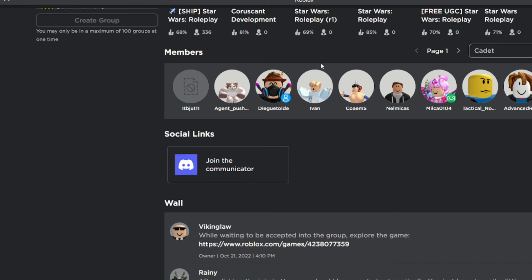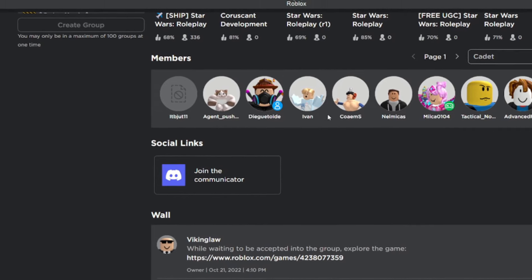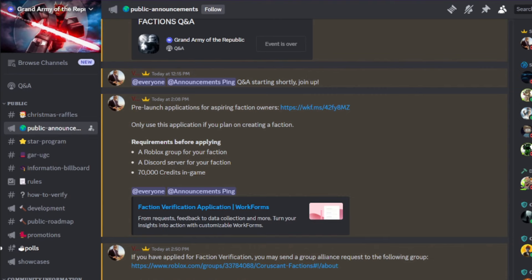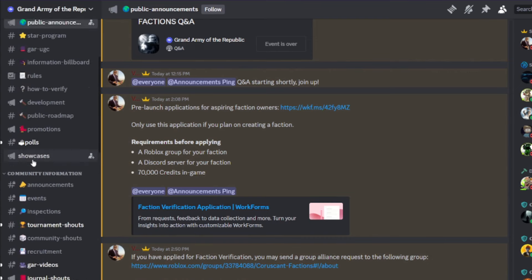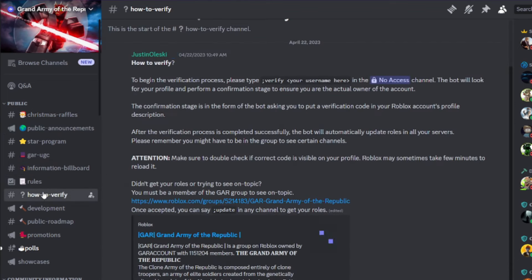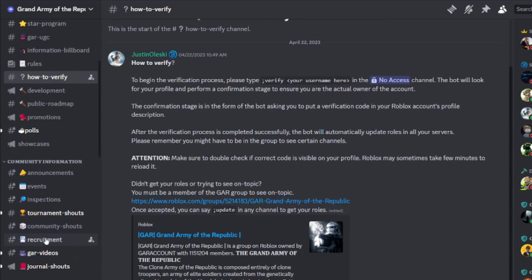Once your account is 13+ and you are actually 13 or above, you can join by clicking on the Discord link. Once you join the Discord server, you will only see a few channels at first - probably public announcements, GAR UCG information, rules, and how to verify. You'll want to go to the how-to-verify channel and do whatever it says. You just type semi-colon verify with your username in the verify channel, the bot will check your profile, and it will get you verified.